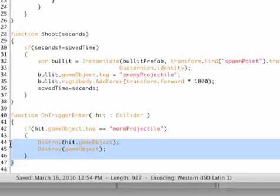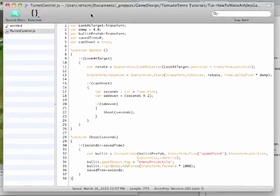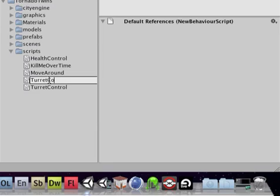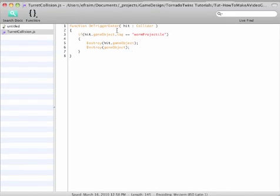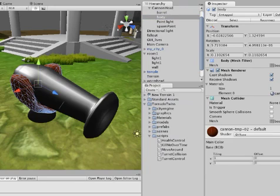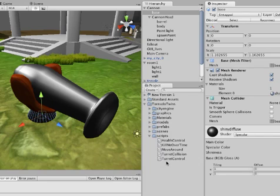Let's open up the turret control script and cut out that last piece — the trigger enter code. Save it. Now let's create a new script and call it 'TurretCollision'. Open this script up, paste the OnTriggerEnter back in, and then attach it to the individual parts of the turret — the barrel, the body, and the base, which is separate because it doesn't move. Let's add turret collision on the base as well.